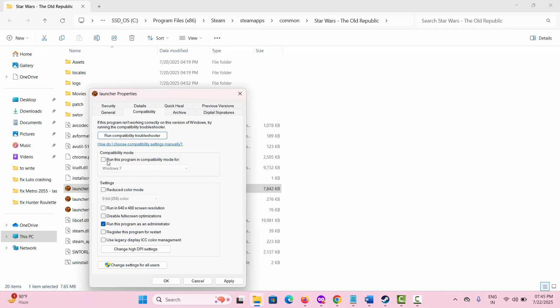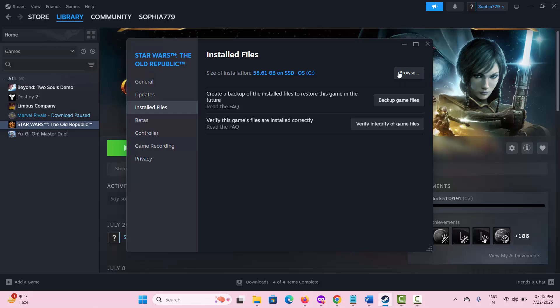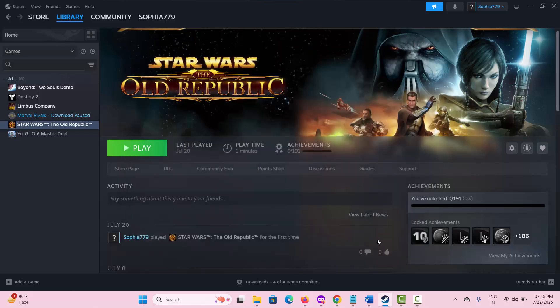If not, click on Run this program in compatibility mode for and select Windows 8, then click Apply and OK. If still not resolved, click on Disable full screen optimization. After doing all these changes, relaunch the game and check if the issue is resolved.